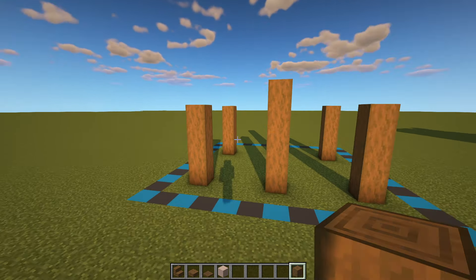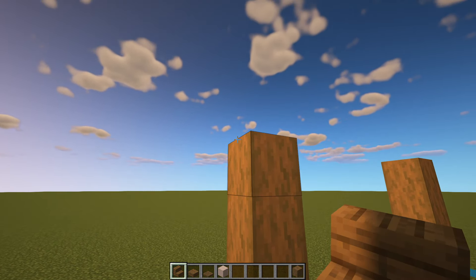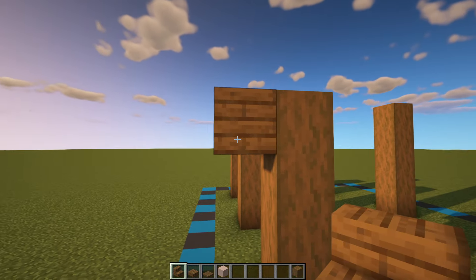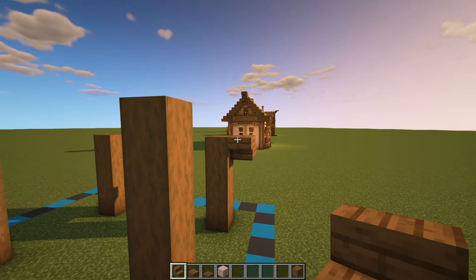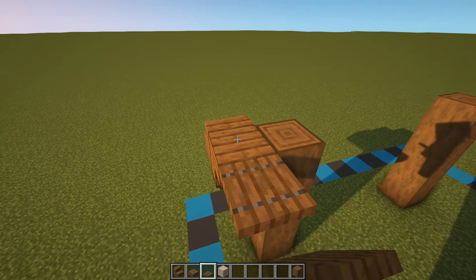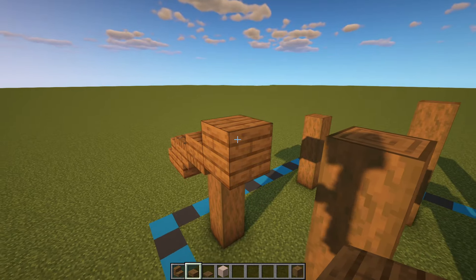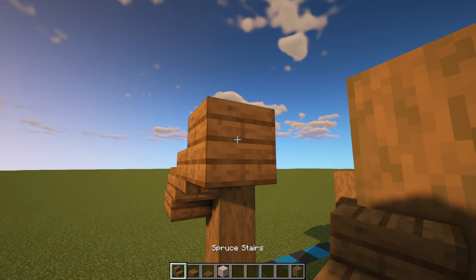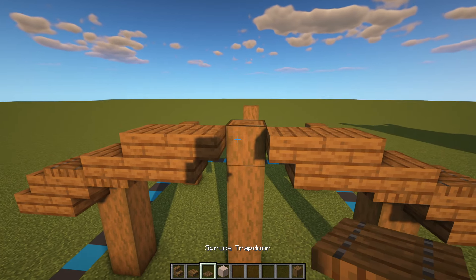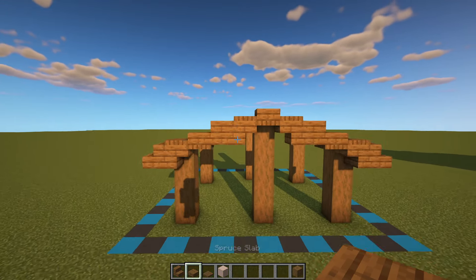Let's add in the roof now. Starting around the front of the house, we'll have two upside down spruce stairs on the top part of those pillars with one stair coming out the back. We'll then grab our spruce trapdoors and have one placed in front and one placed on top of that upside down stair, one spruce slab and then one full block or two slabs. Coming off of this block we'll have another upside down spruce stair on either side, a spruce trapdoor in the middle, two more on top with a single slab in the center.